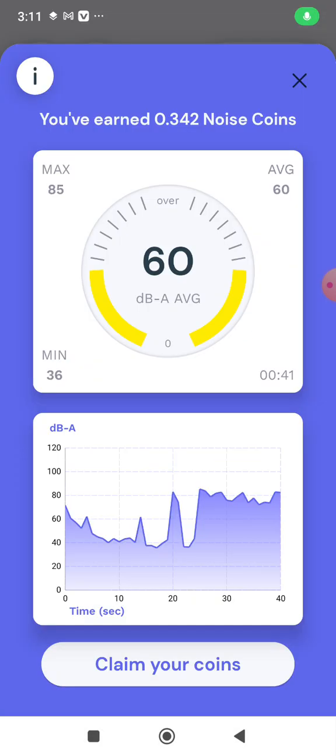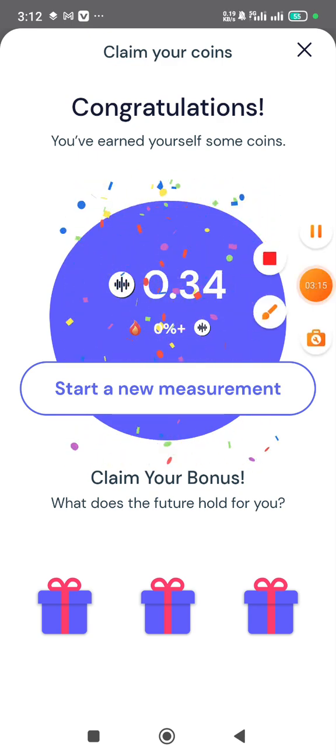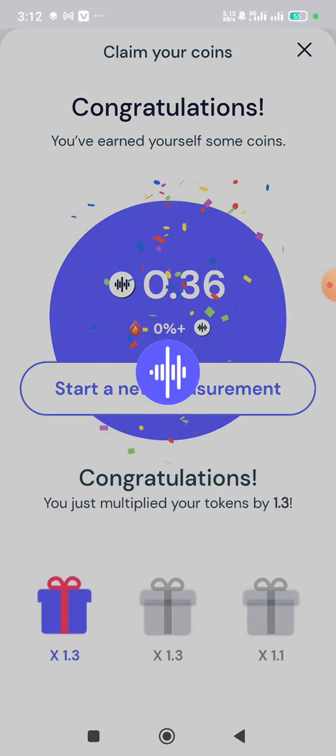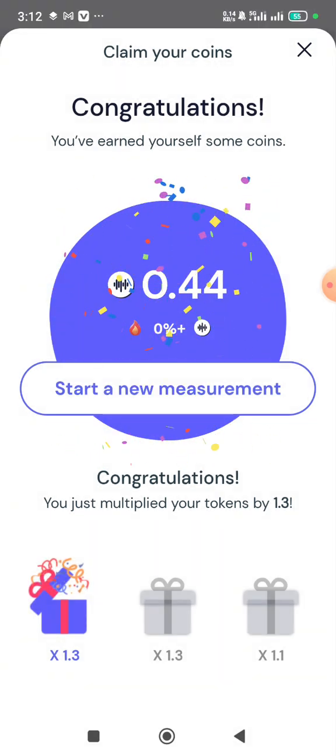When it finishes — it usually takes around 15 to 30 minutes to finish one round — you click on 'Claim Your Coins.' Don't touch 'Start New Measurement' yet. Instead, you'll see these free items; try to touch one of them. Whatever you get from your mining will be multiplied by 1.3. After that, you can start a new measurement.